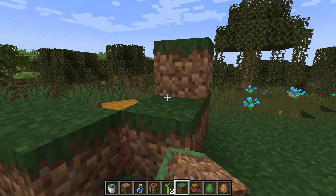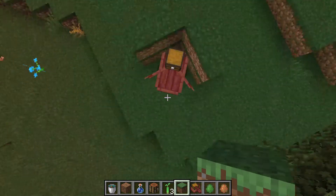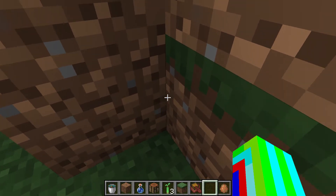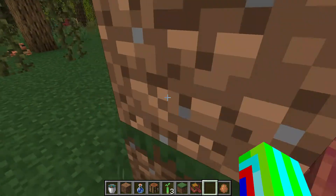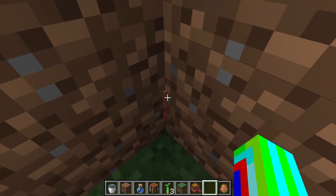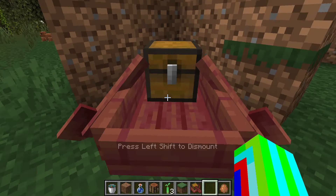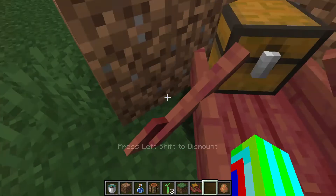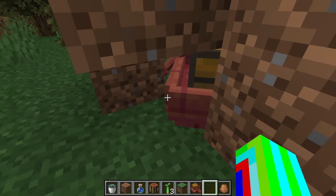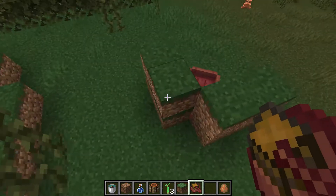I want to show you a really cool feature. Pretend this is like a wall. Since the block is there you cannot see it, but the chest is there — so you can hide your things. You just have to right-click it to open it.